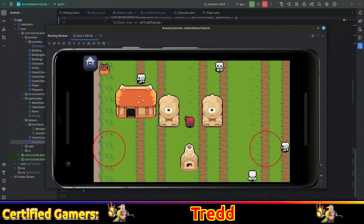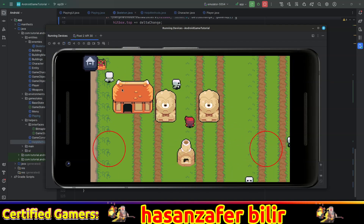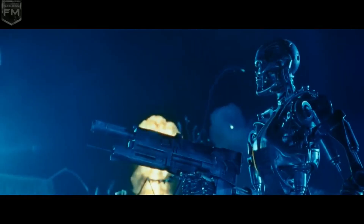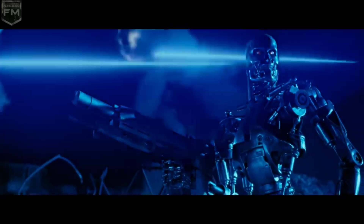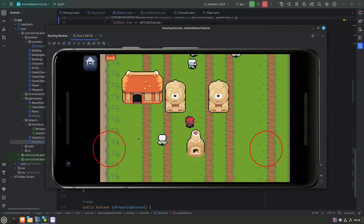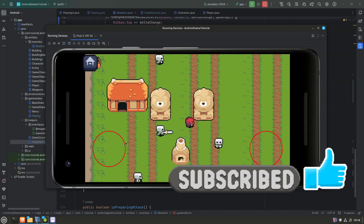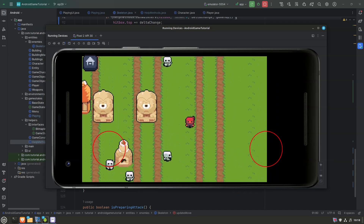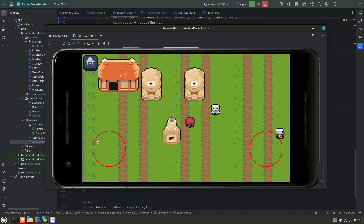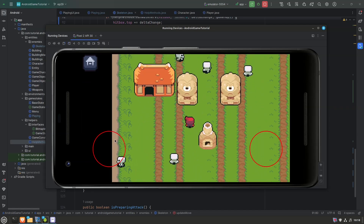Hello there! How you guys doing? Today we will make our enemies smarter. Not terminator smart, but they will at least be able to avoid running into objects and houses. We will keep our enemies simple because this topic of enemy behavior could easily be expanded into 10 episodes, but we need to get this tutorial going. So without further ado, let's go!